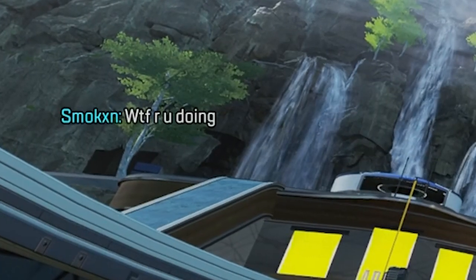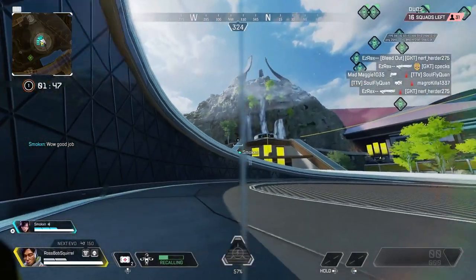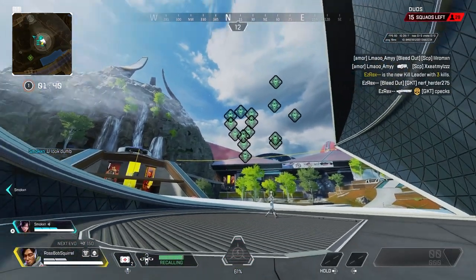Now this doesn't allow you to set up multiple EMPs, as that would be crazy, but it does allow you to confuse your teammates and enemies and set up fun shapes in the sky. I think this is a fun and harmless glitch, but let me know below if you think this could be used as more of an exploit.